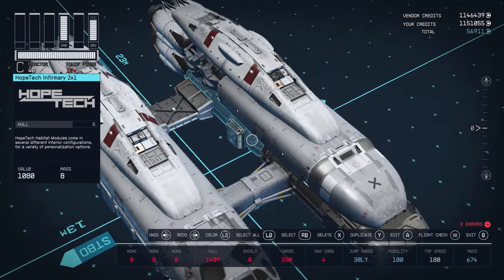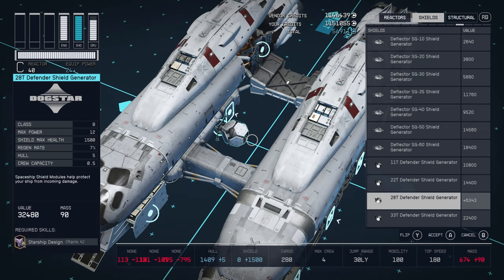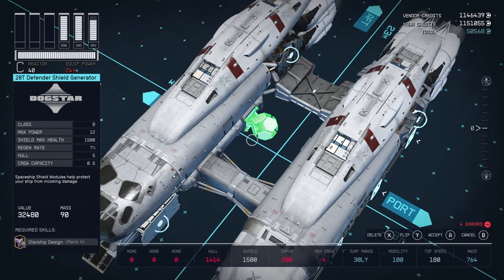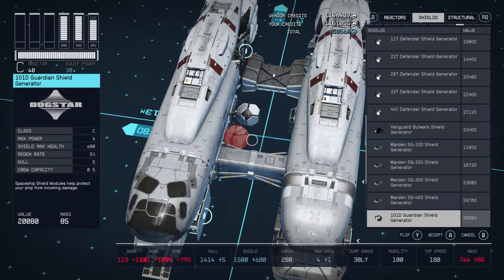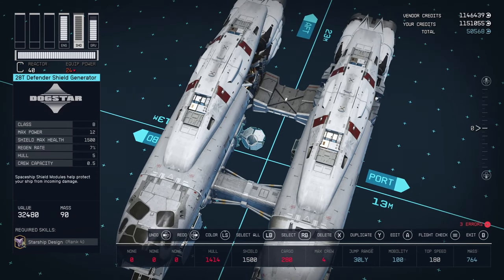It's also kind of cool that you can sort of seal off your infirmary from the rest of the ship. For the shield, I'm going to use the 28T Defender shield generator. This is potentially the best shield generator in the game. There is one that offers 1,600 max health — the Assurance SG1800 — however it only has a 5% regen rate. The 28T Defender has a 7% regen rate, so it will actually restore 105 health per second instead of 80. It's also significantly lighter, making it a really good choice for a build where weight is important. The Assurance SG1800 has the greatest max health of 1,600 compared to 1,500, but with a mass of 160, it's not a good choice when we want to keep mass low to maintain mobility. So I'm going to be using the 28T Defender.